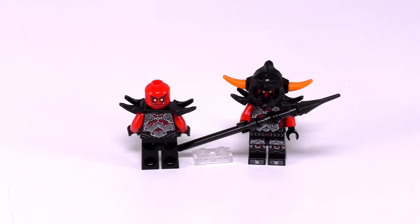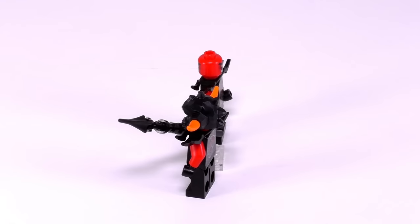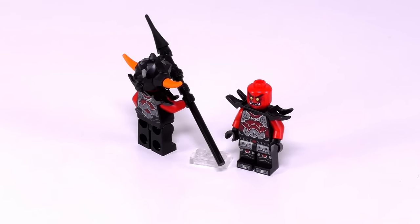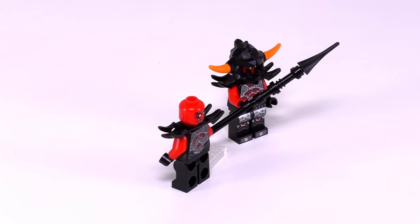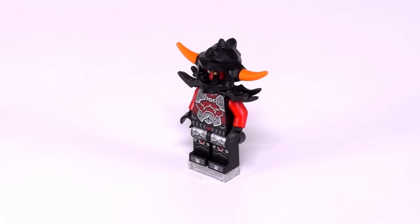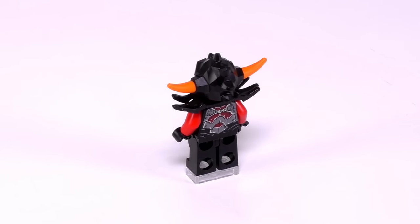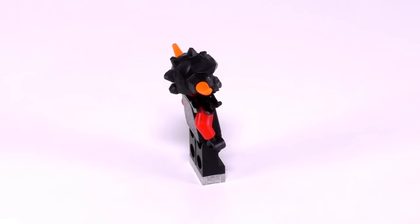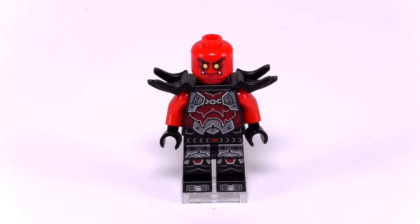Among the last of the minifigures we have two standard Ash Attackers — there's not really anything too different about them, but they do come with two brand new spears. Typically Ash Attackers have been given pretty basic jagged blades, but this time they have a spear very similar to Lance's without the transparent orange pieces. The detailing on them is excellent — the armor appears to have multiple layers which looks very nice and realistic both on the front and back, as well as the front armor plates on the legs. They also come with spiky shoulder armor, a rocky helmet with orange horns, and both have the same two facial expressions: the first being angry and the second being angrier.